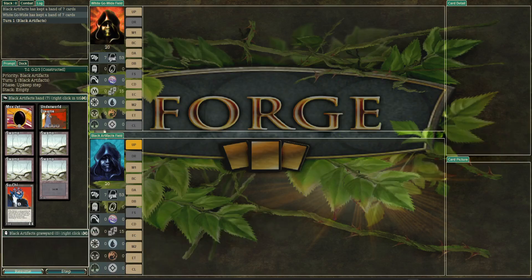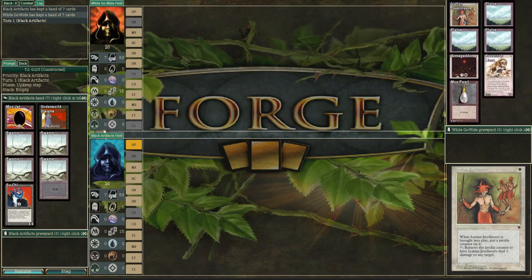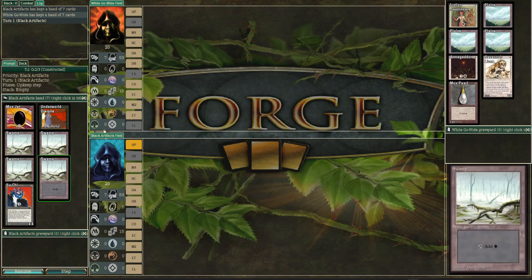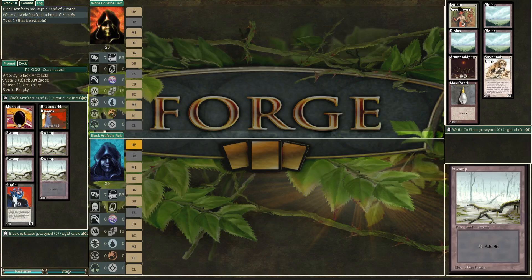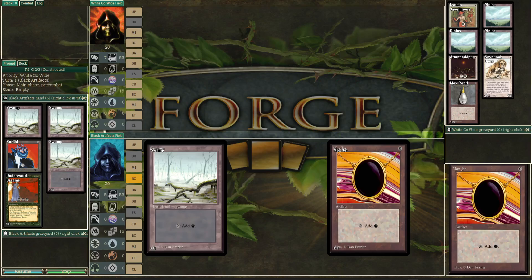I like this deck I'm seeing here — Mono White, kind of go wide, very effective, very simple, easy for the AI to play. I do still think that mana problems are a lot of the reason this deck didn't do too well. Whereas here we have a lot of mana. Okay, so game two, we're gonna see Mox Jet. Hopefully we can make this to a game three.